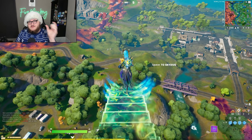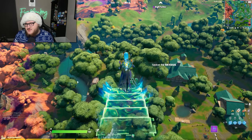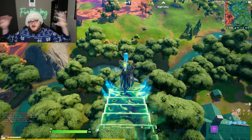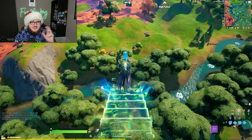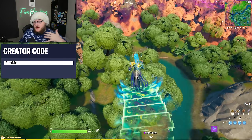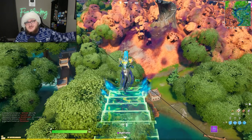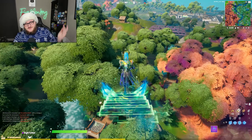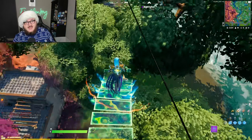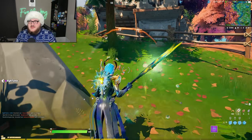Something interesting about these bundles is there's a bonus emoticon for each one. The male outfit bundle includes a zombie banana emoticon, and the female bundle gets a pumpkin Cuddle Team Leader emoticon. It's an interesting way to give out extra emoticons — basically, buy the bundled version and get a bonus emoticon. Of course, if you only plan to pick up one skin, you're probably not going to buy a whole bundle just to get an extra emoticon.